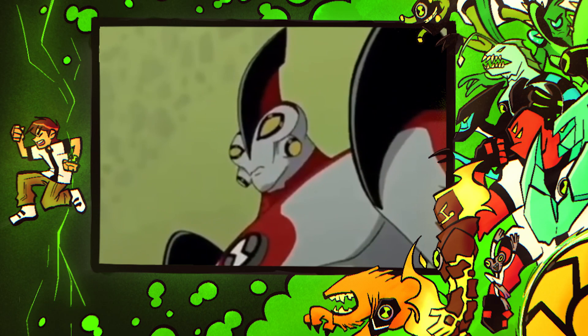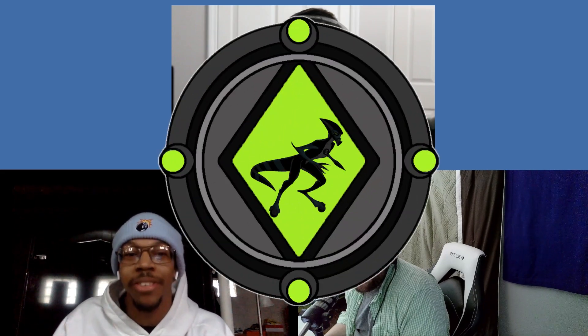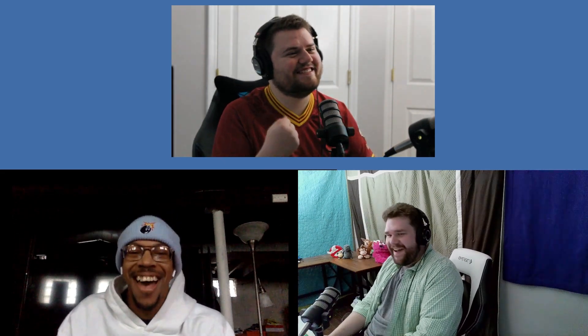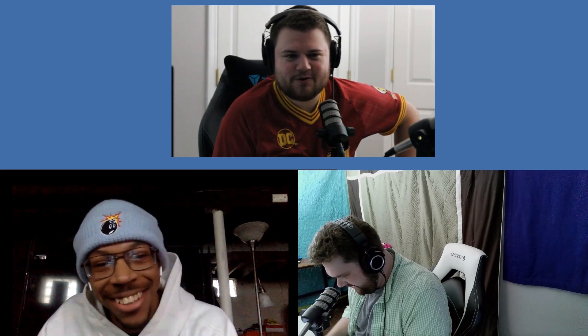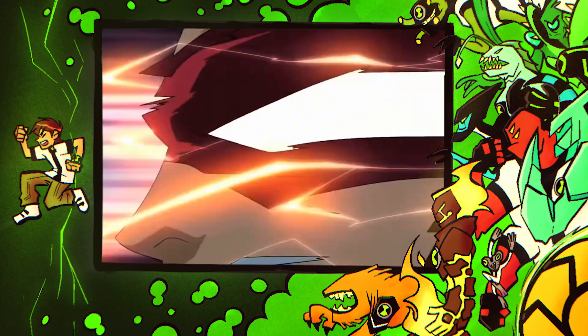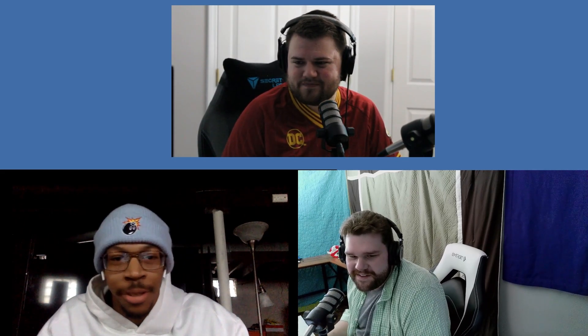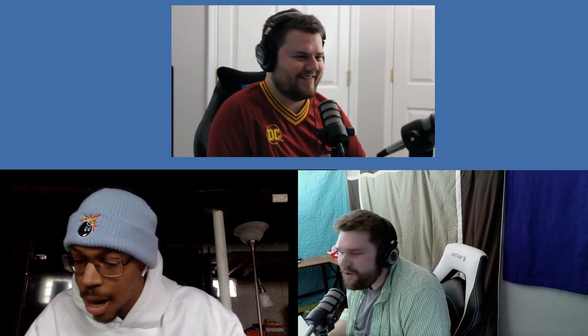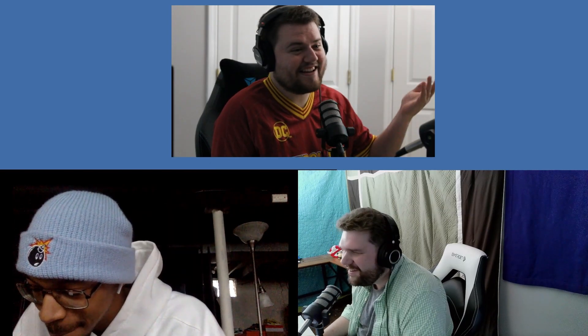Dan's next pick is Accelerate for speed. Hopper notes he can't tell by the shirt, but the Flash is literally top three favorite superheroes of all time. Both hosts are big fans of super speed. Accelerate is so overpowered — he can stop time, do tornadoes.